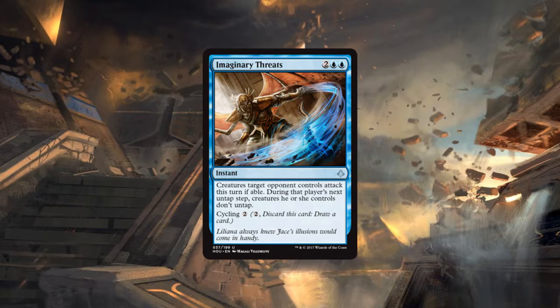Everything swings so you control what happens in combat — you can take out an important threat your opponent was holding back, have a favorable combat, and then those creatures don't untap next step so you can swing in unhindered. What I like most about this card is it shows how powerful cycling is from a design perspective. This is a situational card but it's okay to include because if you don't want it you can replace it for two generic mana, which is amazing.